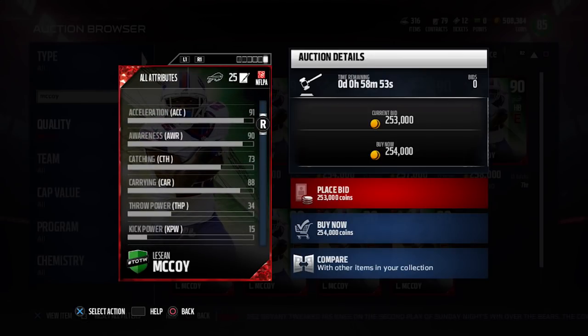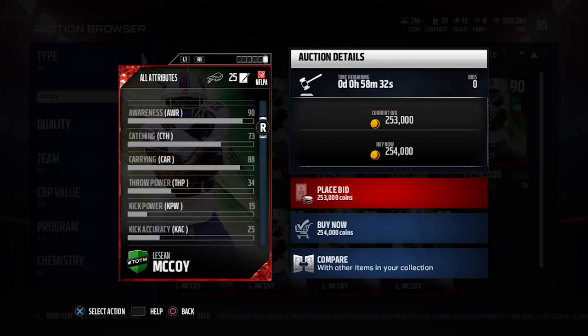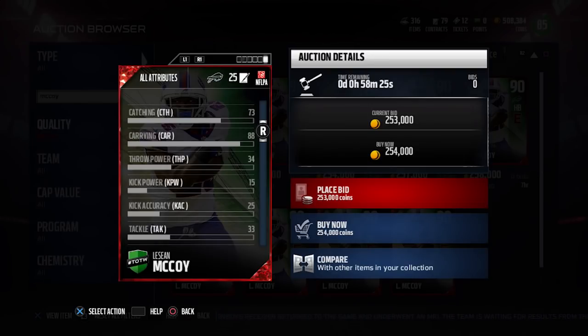The speed is one higher for LeSean McCoy. Agility is five higher. Acceleration is two higher. Catching is five higher. Elusiveness is three higher. Ball carrier vision is four higher. Spin move is three higher. Juke move is two higher. Route running is 32 higher for LeSean McCoy — he can go out and catch passes, and Todd Gurley is just not great at doing that. Catch in traffic he's 13 higher. Spectacular catch he's 16 higher. Release on passing routes when he gets pressed, 16 higher. He crushes Gurley in almost everything. The only areas where Todd Gurley is better are strength, trucking, stiff arm, and carrying is a little higher. Other than that, he's lower than McCoy in almost every single thing.